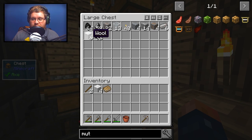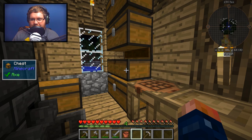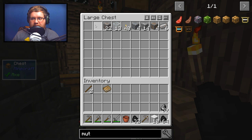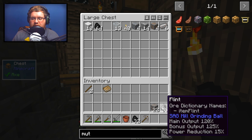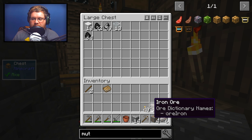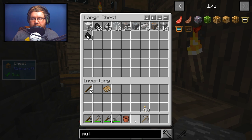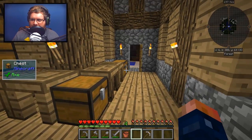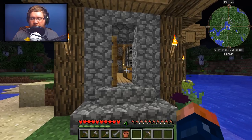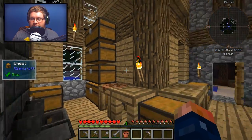I did install Mouse Tweaks, so this is really handy. Mouse Tweaks basically allows you to scroll your mouse wheel to move items from one inventory to another, and also allows you to hold down shift and basically empty the contents of another chest into your inventory. I really do love those mods and they help me as a creator.